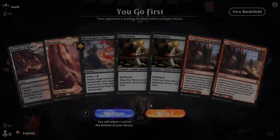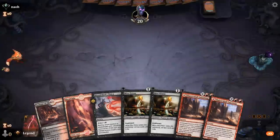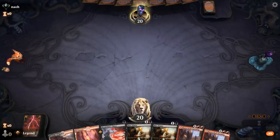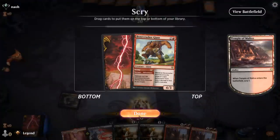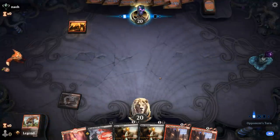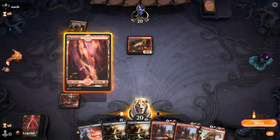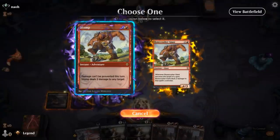We're on the play with a fine opening hand. Double Triton means we'll get to mill quite a bit and hopefully hit one of our escape creatures. Smashing gives us flexibility — maybe play it or use as removal. Bonecrusher Giant should be fine here as a cheap removal spell or a 4/3. We're up against mono red, so I'm liking Stomp from Bonecrusher and keeping Thirst to kill a bigger creature later.